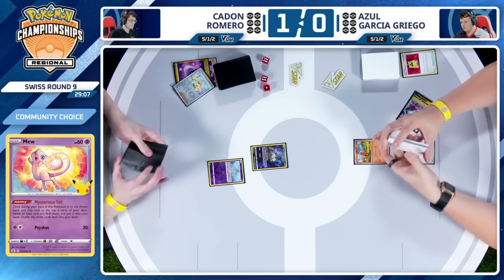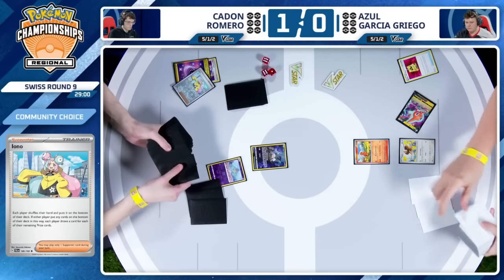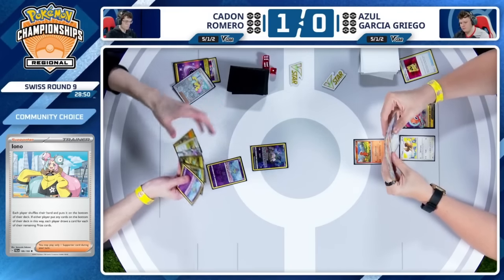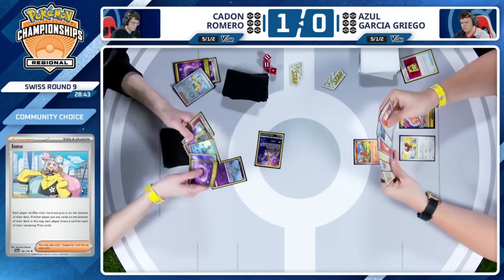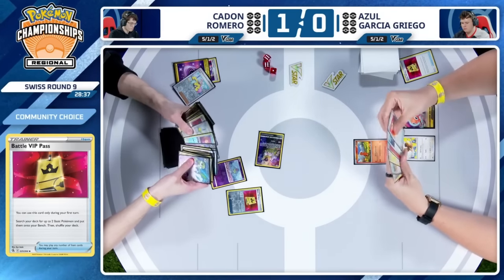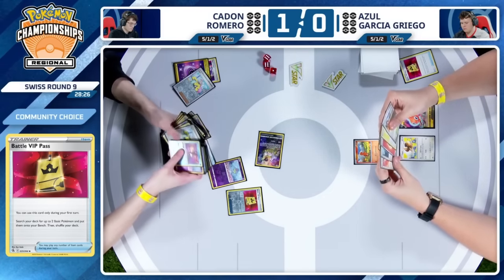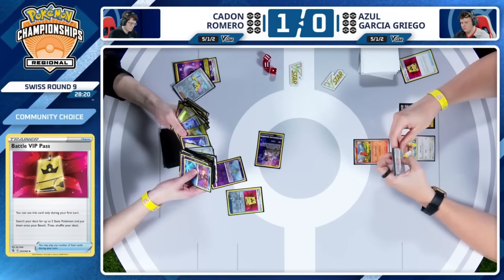We're going to see an Iono here first before Mysterious Tail, and that's going to shuffle away Azul's hand that just got stacked up with those extra cards. You can get six cards in hand, then add an additional card with the Mysterious Tail — most likely you're going to see an item card here, and it just gives you more resources to work with on the next turn. Here is that Mysterious Tail — it's not going to be something you can set up in the early stages and go for that aggressive route one more time. This would be the slower approach.